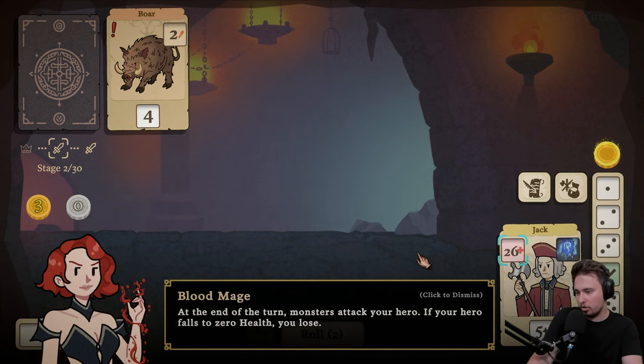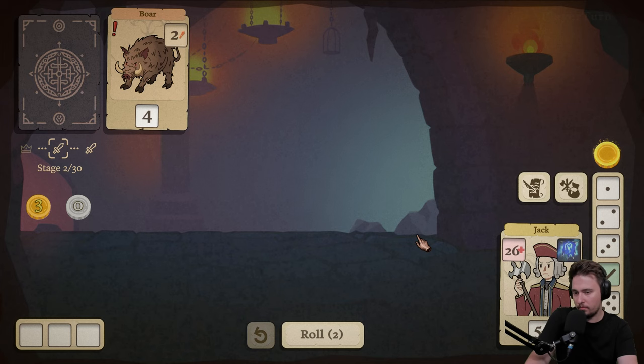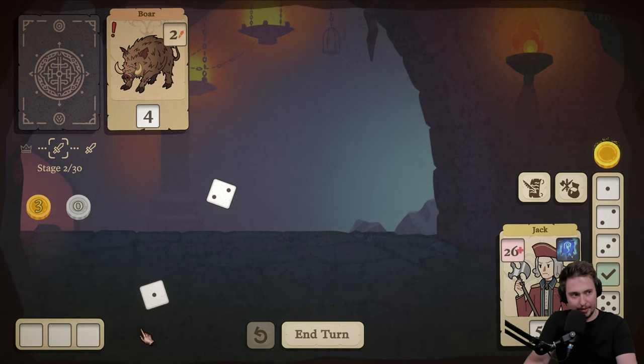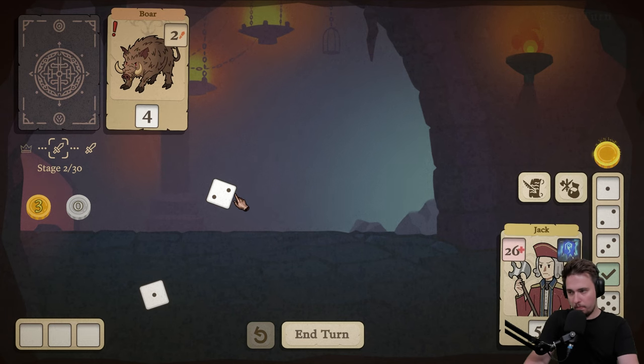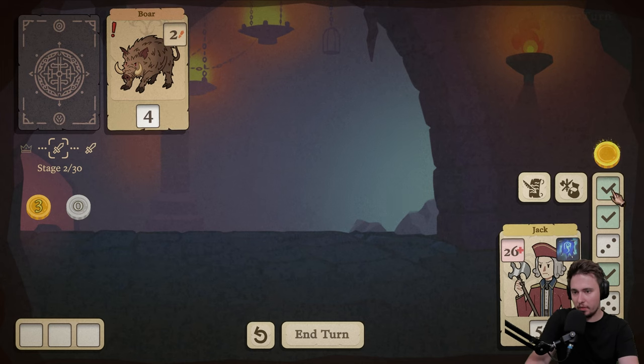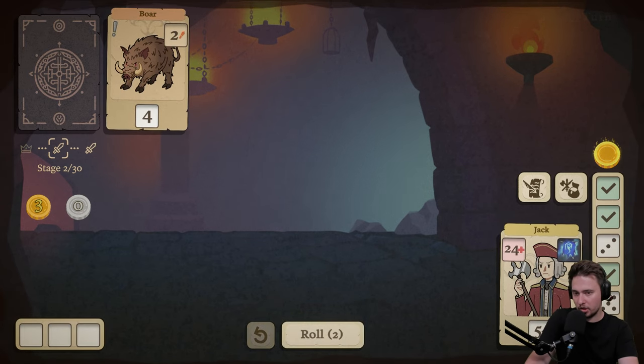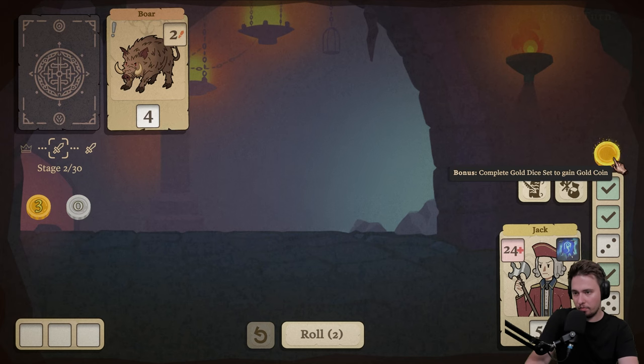At the end of the turn, monsters attack your hero. If your hero falls to zero health, you lose. Roll two. You can store your extra dice for later use — drag it to the tray on the bottom left. Oh, there are three dice that we can go for. So we get one, a 2-1. Bonus: complete gold dice set to gain gold coin. But we are going for the gold.